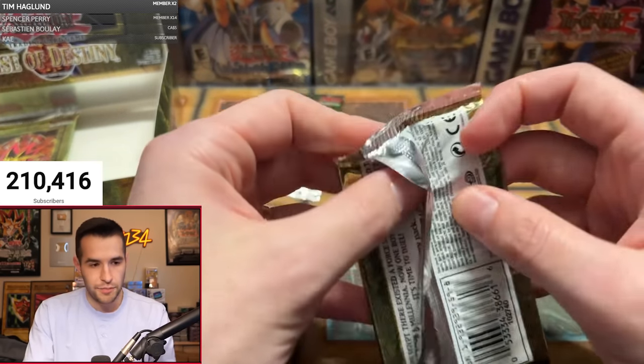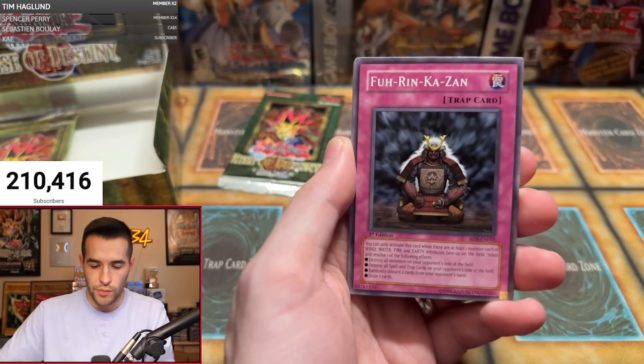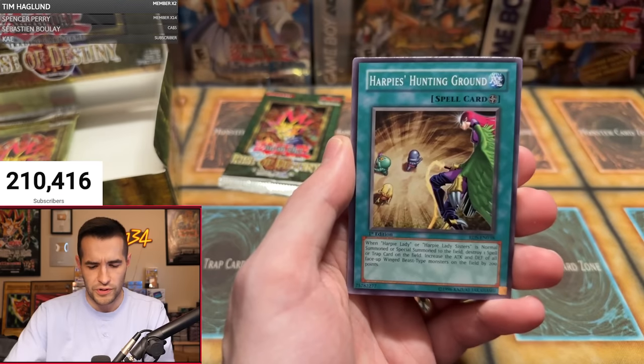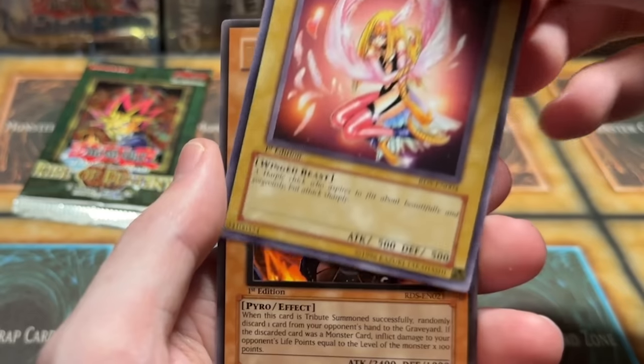Pack two for Eric B: Mokey Mokey, Harpy Lady, Mokey Mokey King, Furikazan — we need some supers, come on. Harpy's Hunting Ground, Mind Hackserx, Harpy Girl — that's a nice common.